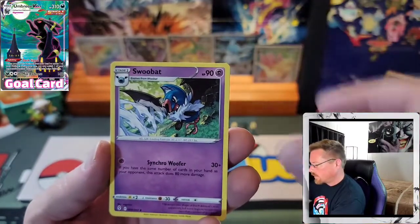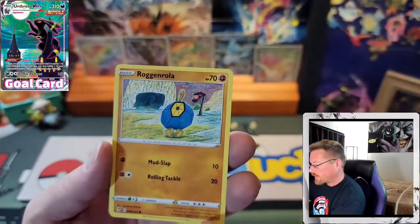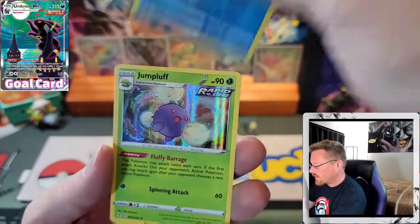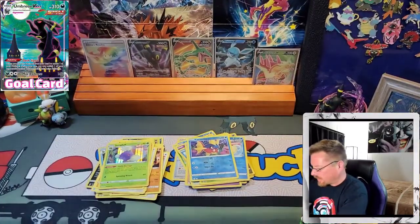Shelgon, Swoobat, Lombre, Drowzee, Flabébé, Roggenrola, Psyduck, Swablu, a Reverse Carvanha, and a Jumpluff hollow. Haven't seen that one yet either.